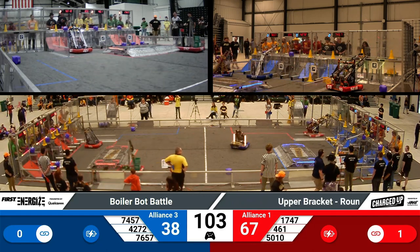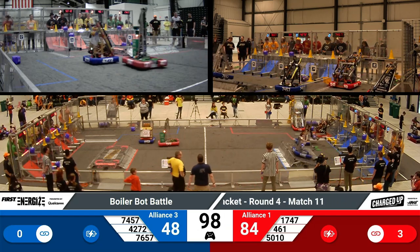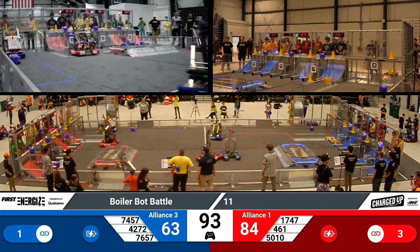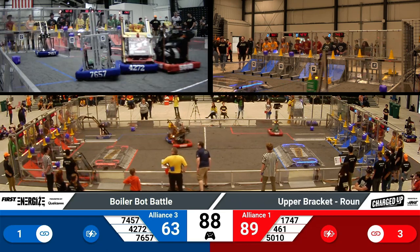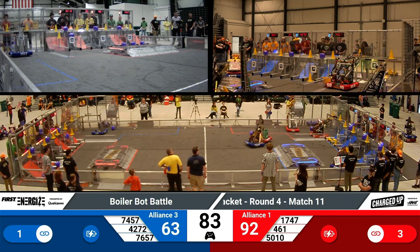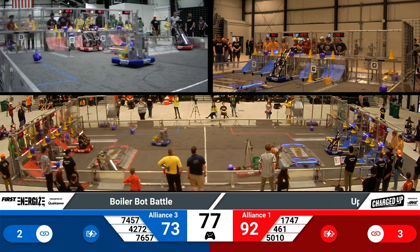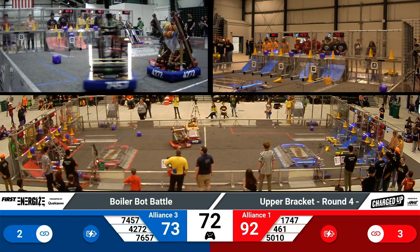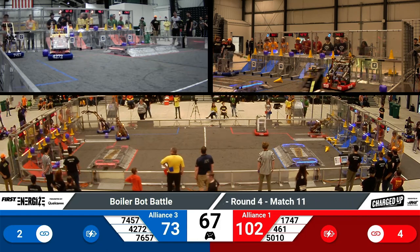Over on the Red Alliance, 461 added yet another cone to the high node. It looks like the high level of nodes are getting filled up completely fast. Over on the Blue Alliance there are also a lot of game pieces on the high level. 1747 makes their way over to the human player station, grabs another cube and zooms across the field. 1747 attempts for that high cone — unfortunately not successful — but 17657 is going for the middle nodes.